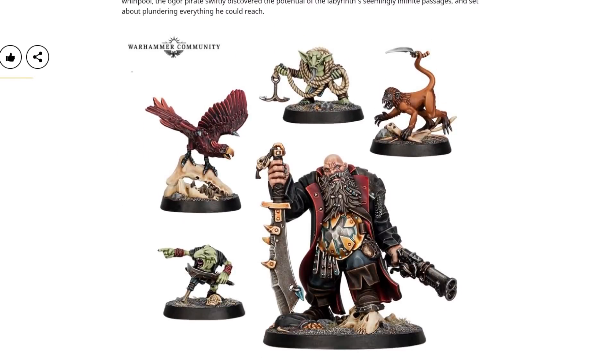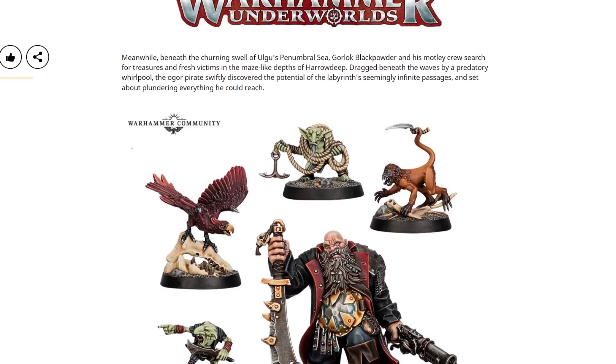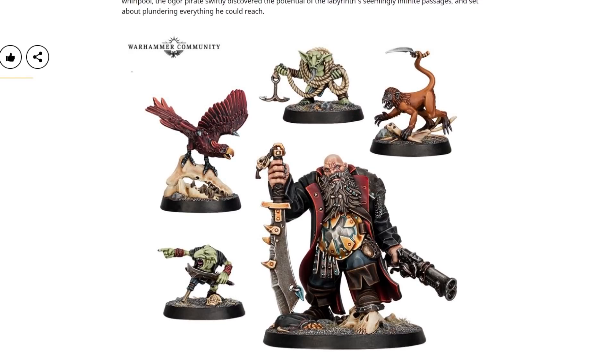Alongside that, we've got another nautical-themed release. This is Gorlock Black Powder and his motley crew — we've covered these guys before, they were shown off a while ago. He's got a massive gun, like a Kharadron Overlords gun — it looks like a double-barrel blunderbuss, which is quality. The monkey with the knife in his tail — I think that might overtake the crab in terms of popularity. I reckon the monkey with the knife in the tail might be a bit of a fan favourite. The massive brutal cutlass is always a treat, and I also like the fact that he's got little braids and bows and beads in his beard. Quality little gang. They do look good.